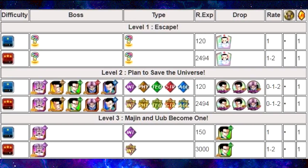Level 2 is Plan to Save the Universe. You go up against Baby Vegeta, Goten, Gohan, Trunks, and Videl. That's an Intelligence unit, Physical Technique, Strength, and Agility, and they drop medals. The Gohan, Goten, and Trunks medals drop between 0 to 1 of them. There's no percentage, so I can't tell you how much they drop, but you can get all three of those medals from that event if you want to run it.